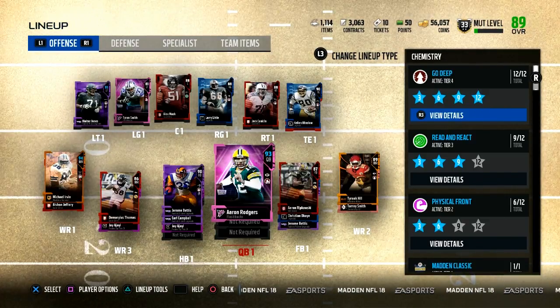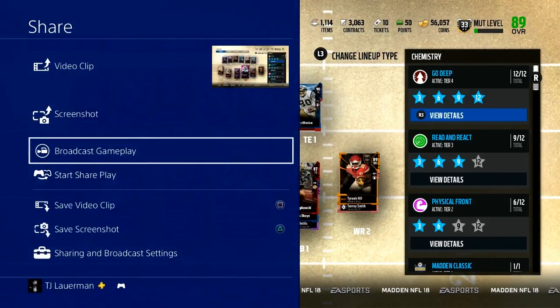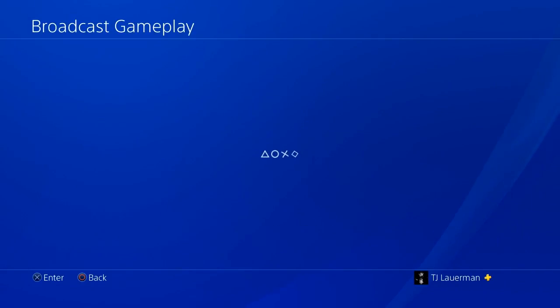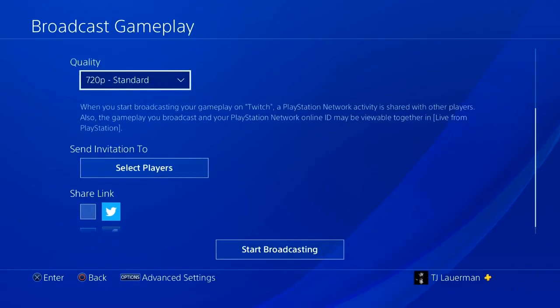So now if we go to the Share button, hit that, and then go down to Broadcast Gameplay, and go to Twitch, they have updated this quality drop-down here. It used to say like Best HD, Standard, Medium, and Low.